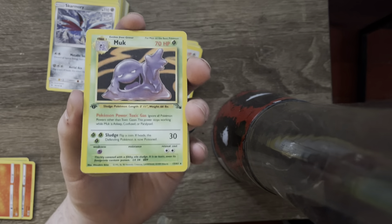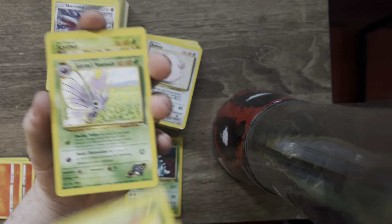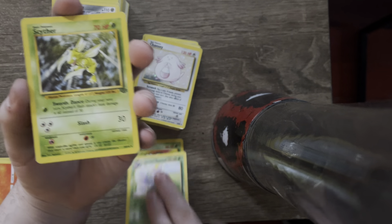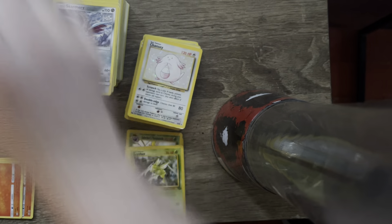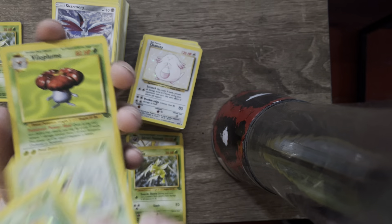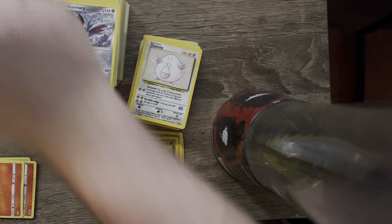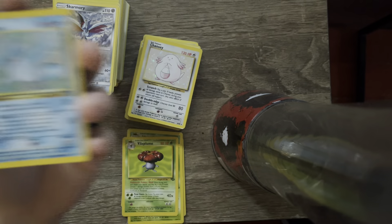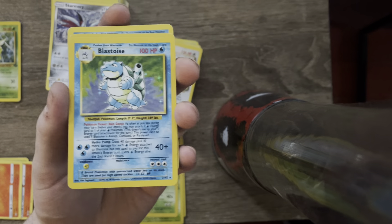Off the rip, we've got a first edition Muk. We've got a Nidoqueen, Nidoking. Oh my god, this is insane. This is better than I could have hoped for. First edition Scyther - you know you're going to the side. Got the Venomoth. Venusaur! First edition Articuno - let's go. We've got a Blastoise.